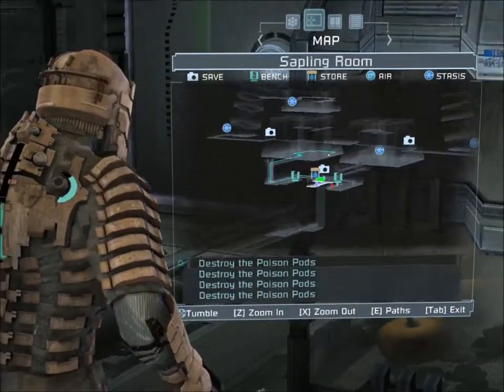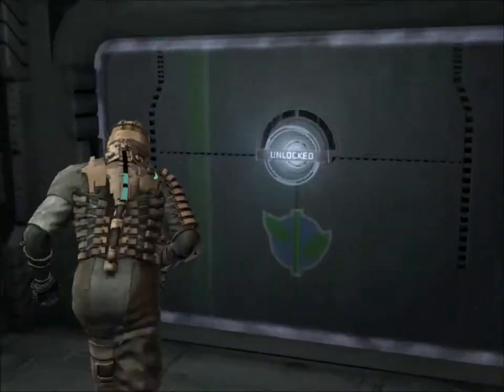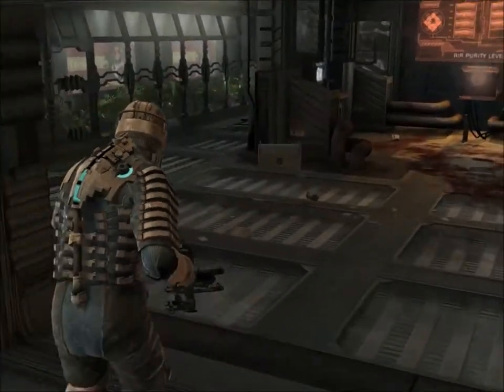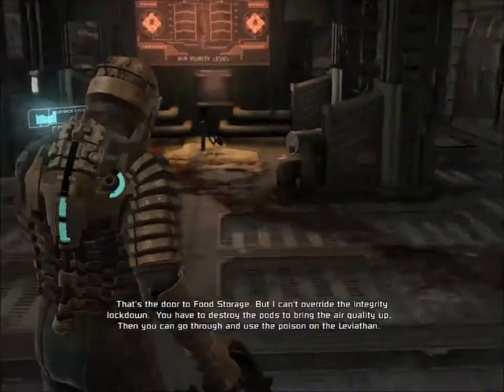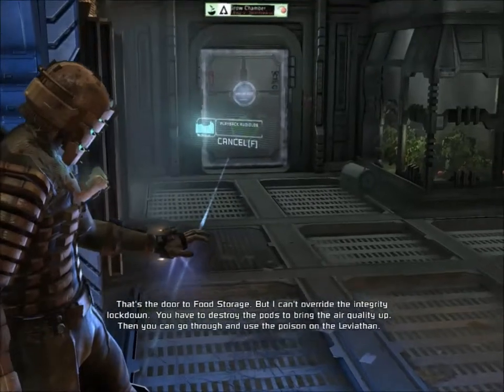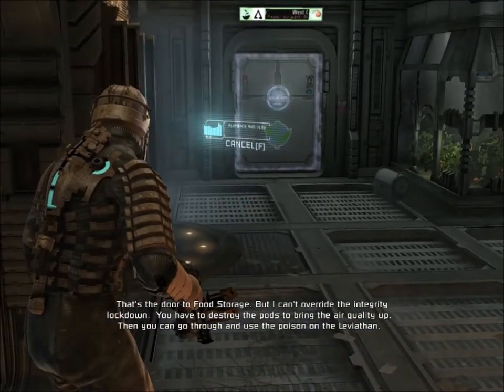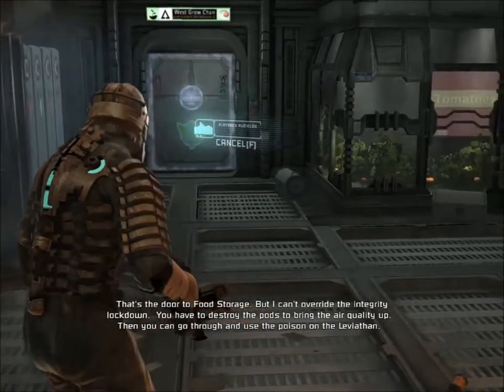Destroy the poison pods, which is my mission. We're playing Dead Space, it's a horror game. That's the door to food storage, but I can't override the integrity lockdown. You have to destroy the pods to bring the air quality up, then you can go through and use the poison on the Leviathan.